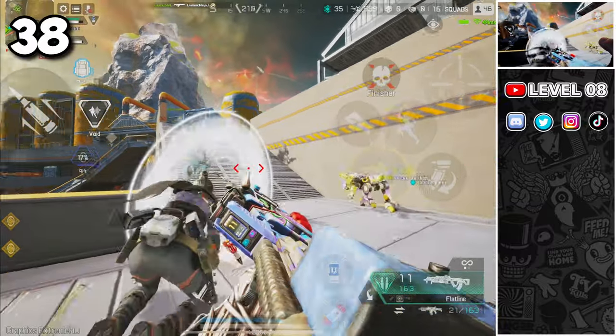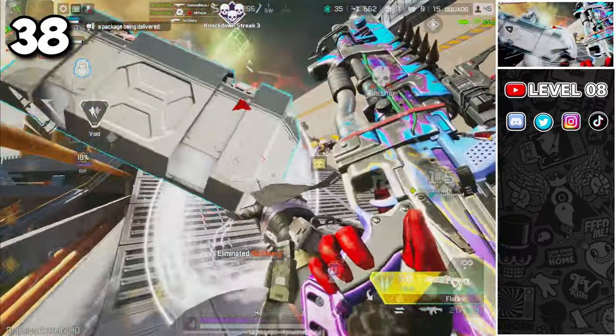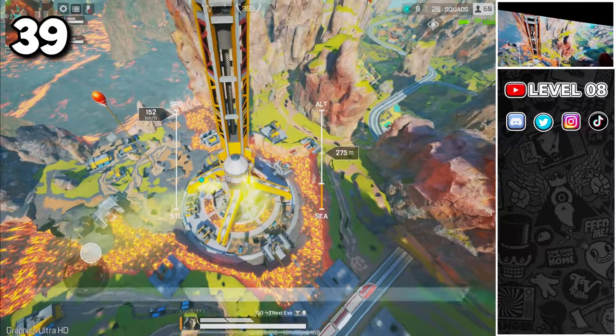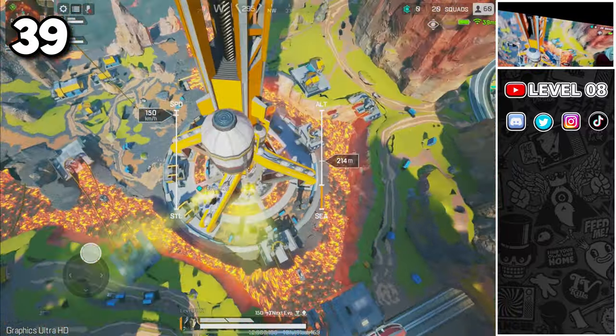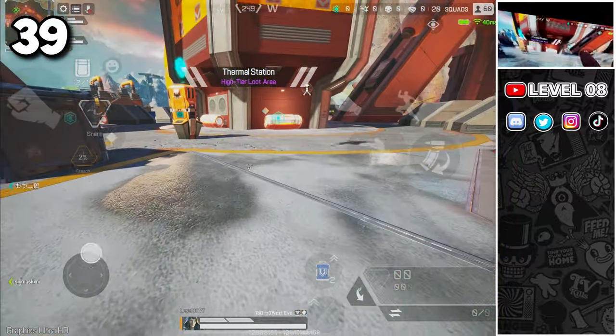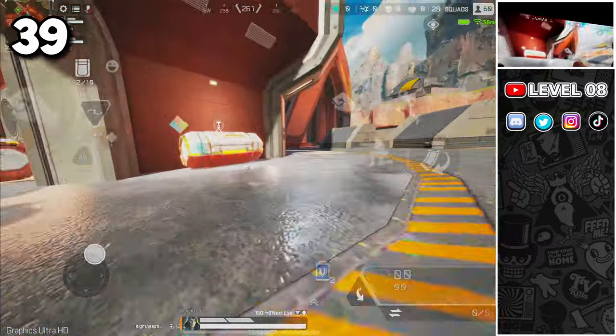If there's a knocked down teammate or enemy near you, you can use their knockdown shield as cover in a fight. If you hit a building when flying, you will land at super fast speed. This is especially useful when landing from the dropship — you will be able to reach the ground before anyone else and loot first.